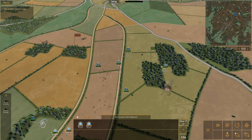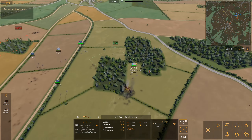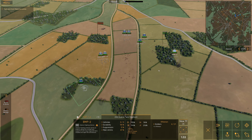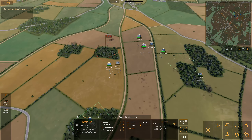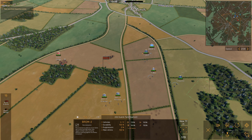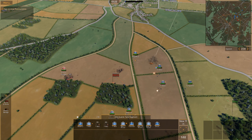I want these riflemen to keep moving forwards. Get the BDRMs back on the front. The HQ can stay in the area and we're going to resupply the riflemen. You can change the stance — I'll put the riflemen back in the transports so they move faster. You can also use fast move, though I don't think there's a real difference between fast move and move in terms of road use. We spotted something on the left, and I want to capture Alpha. Let's bring in a Shilka.